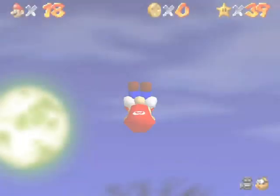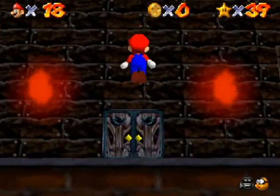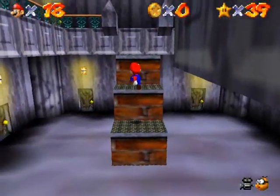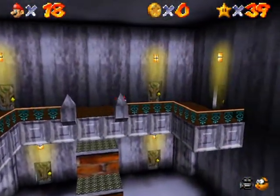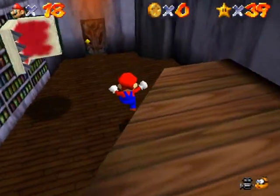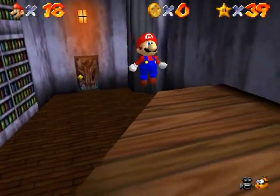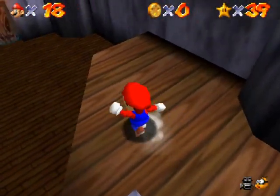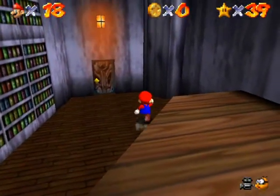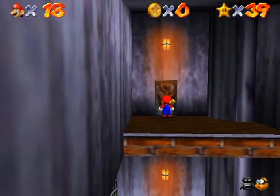Big Boo's Balcony. Now we've got to go up to the highest place of this world, which is the roof. To do so, you've got to do some tricky platforming here. I failed — don't you dare. I wanted to wall kick off. Oh, maybe I can do it from here. That's the door I need to get to. If you don't know that door is there, it's probably going to baffle you for quite a while.